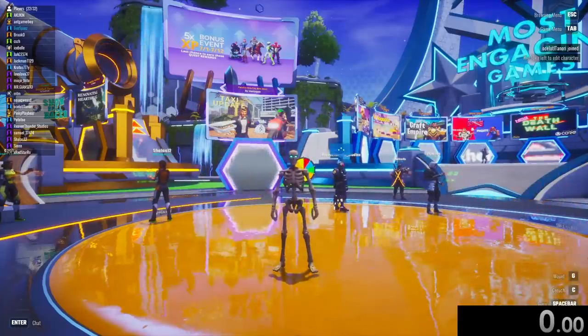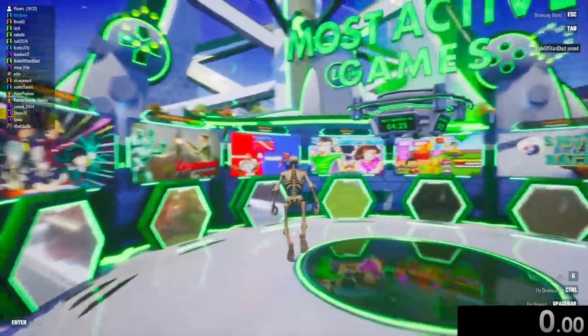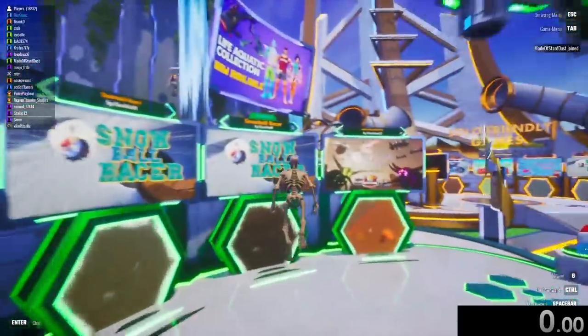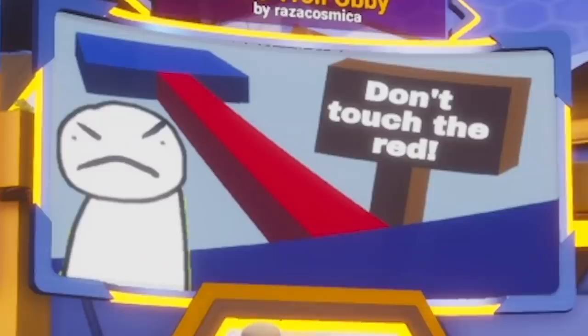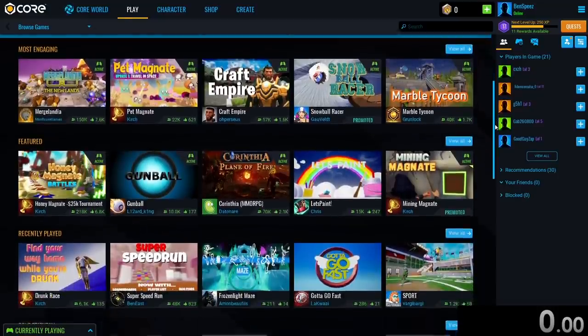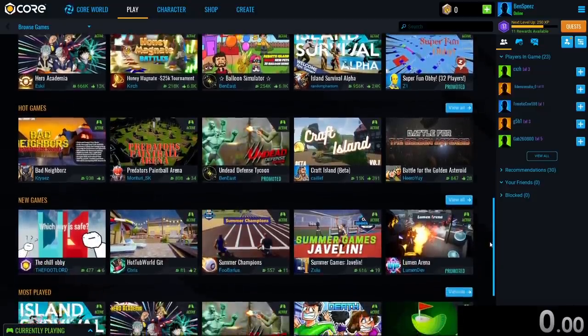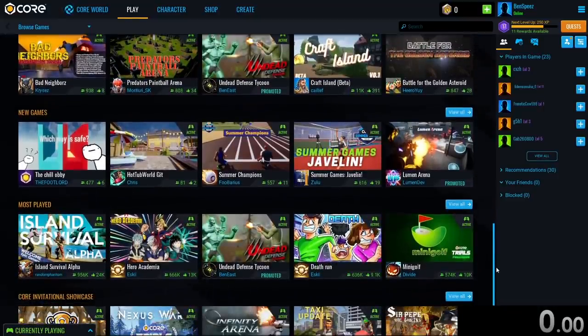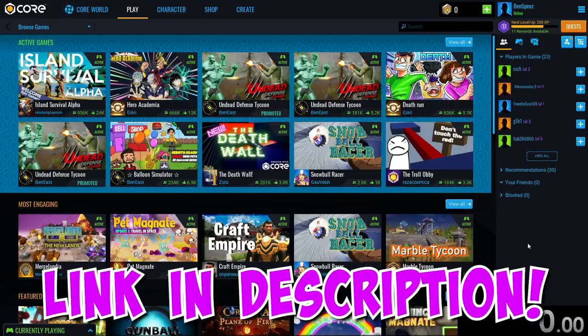Today I was sponsored by Core to do the ultimate speedrunning gauntlet. If you don't know what Core is, it's a new online platform that lets anyone play and create PC games for free. There are thousands of games already made on the platform and new ones are getting made every single day. You don't need any coding or art skills to create a game — you just create it, publish it to the Core platform and anyone can play it. Check out the link in the description to download Core today.